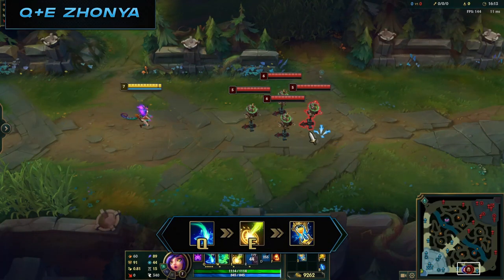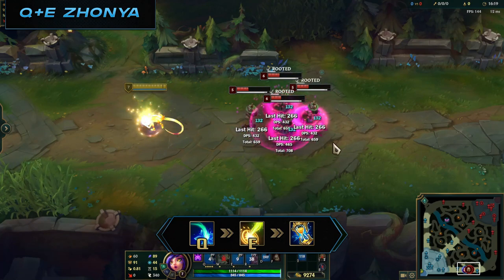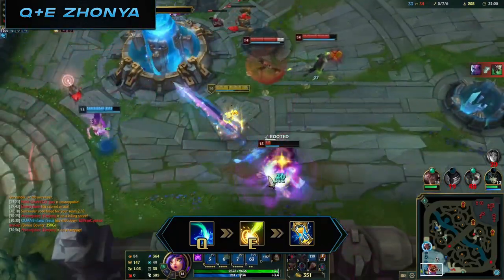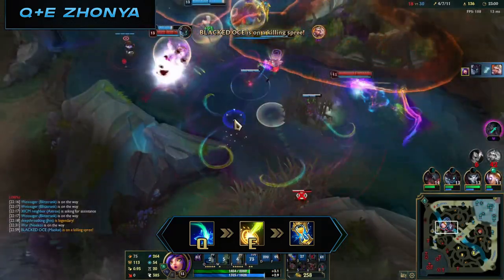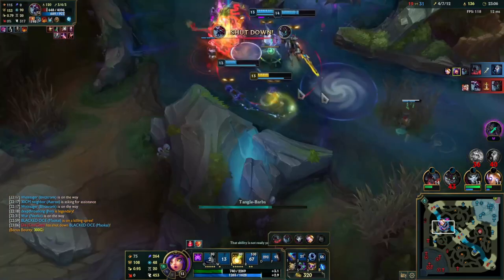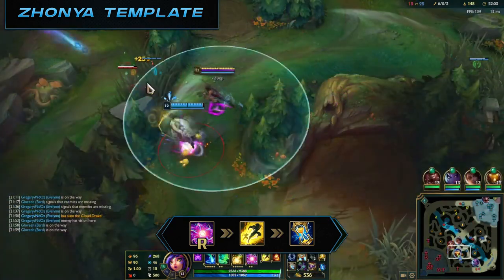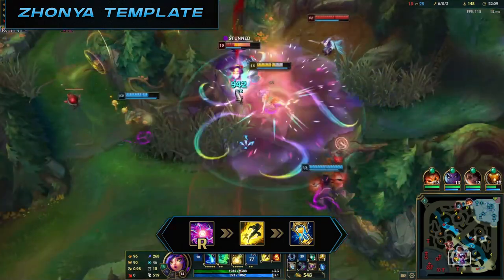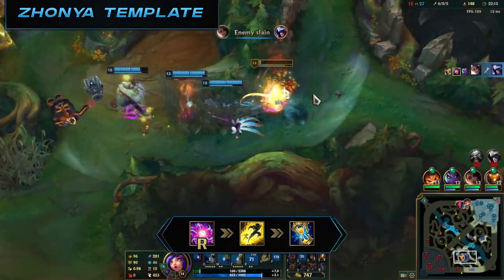Item combos: Zhonya's — Q, E, auto attack, then Zhonya's. Use the poke combo, then hit Zhonya's. Q and E will travel, land and deal damage while you're in the safety of Zhonya's — highly effective in clutch situations. Ideally you'll get all 3 procs of damage from Q. Add ignite for more kill threat. Zhonya's with ultimate: once you press R, you can use Zhonya's early in the windup, at the end, or after you have landed for extra safety. You still want to make use of the shield you gain from your ultimate, but if you fear it won't be enough to protect you from damage or CC, don't hesitate to use Zhonya's.